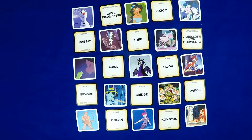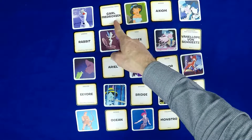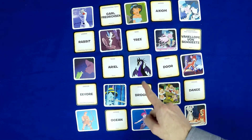We've mixed up a few of our games by placing words and pictures all in one grid. That can be fun, but if you don't know who Vanellope von Schweetz is, or Axiom, or Carl Fredrickson, then the game is a little harder. But there are easy words like dance and bridge, tree and rabbit.